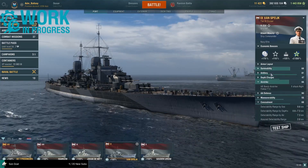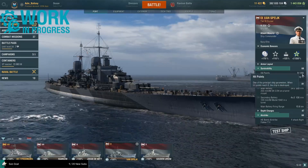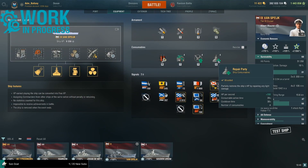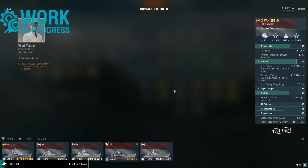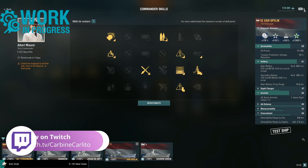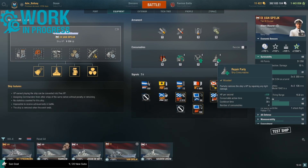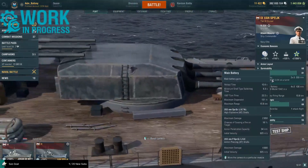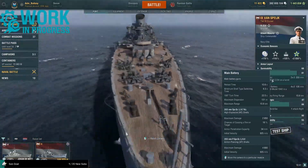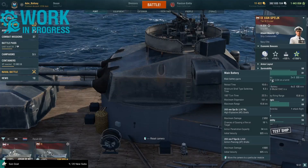Moving on to the stats — 51,350 hit points and 19 percent torpedo protection damage reduction, reinforced by having four repair parties. I am using Superintendent in the build, currently only testing a 19-point captain. The main battery: three triple 203 millimeter turrets — two forward and one aft. These have a reload speed of just over 10 seconds, specifically 10.6 seconds.